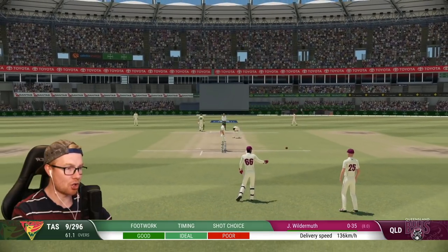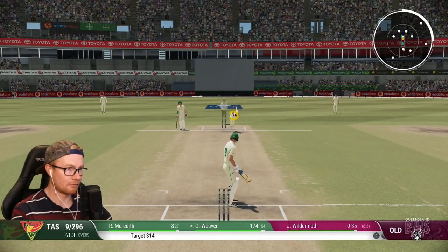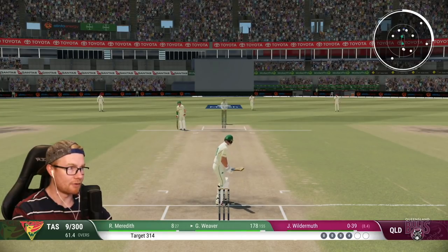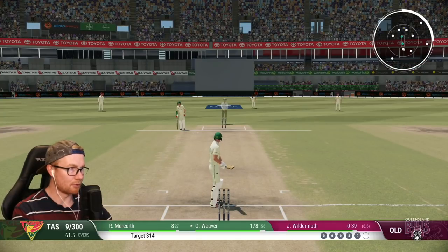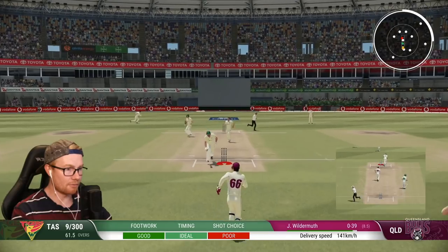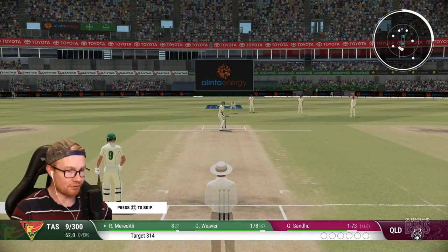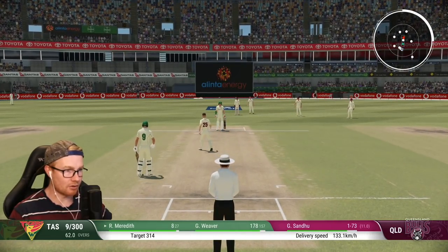Oh my lord — that was a top edge, jagged away there! One bounce four — that's 300! 14 more to go, come on the digs! Two balls to go, nine for 300. Got to get off strike here — probably not. Last ball of the over — maybe I can cut it to deep point. Oh no no no. Okay, nail-biting stuff. Sandu bowling to Meredith, eight off 27 deliveries, 14 to win. This has been an enormous partnership — over 100 for the 10th wicket.